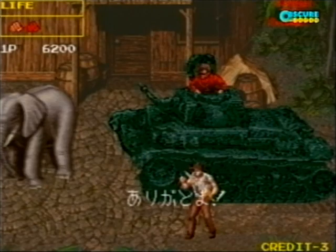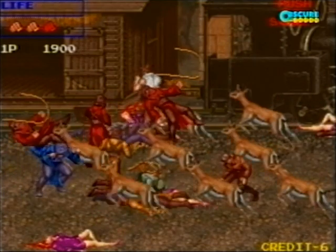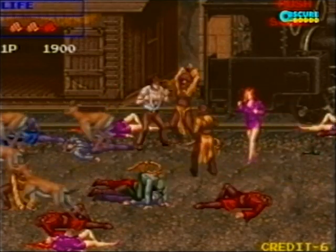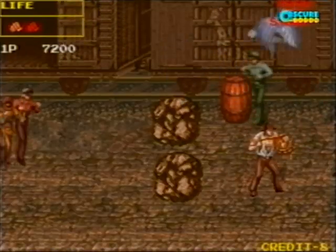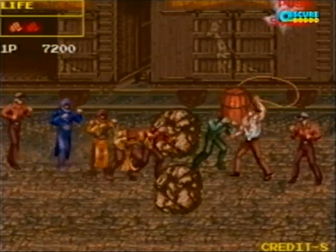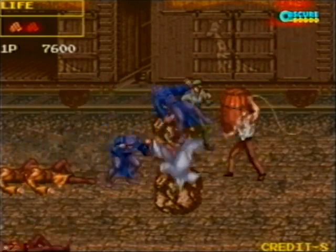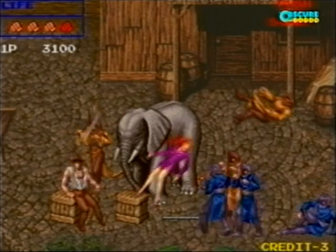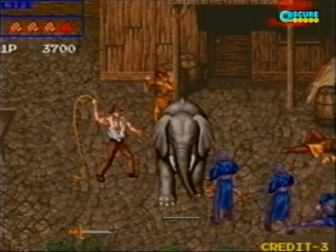As a man out to stop the poachers, there's a fun mechanic in some areas where you can save wild animals like birds, deer and elephants, and they will then help you out in the fight. The first time I saved the bird, I thought it was going to attack me, but then I realized it was swooping down to get the enemies. They don't stay with you too long, but it really adds to the excitement to be fighting alongside a huge elephant.